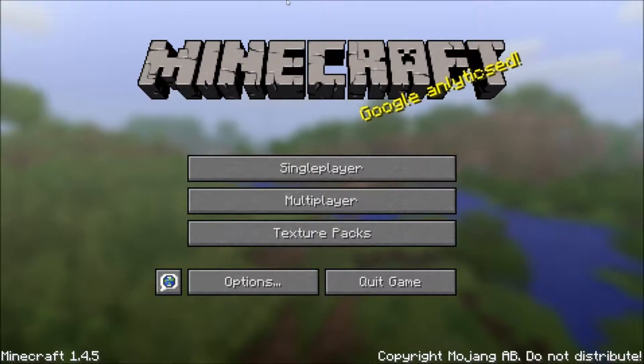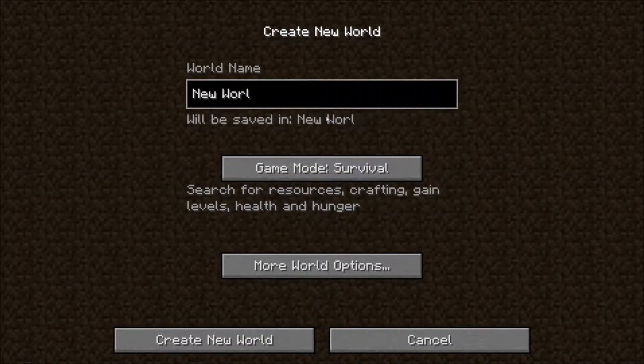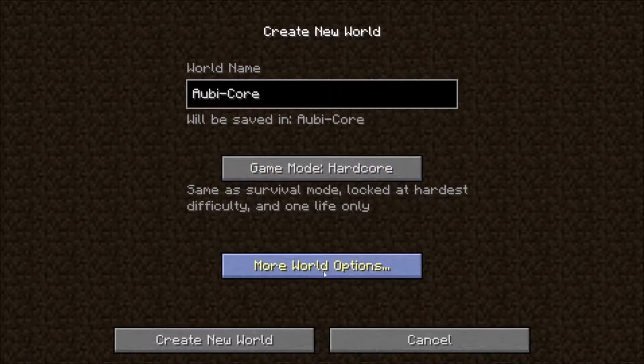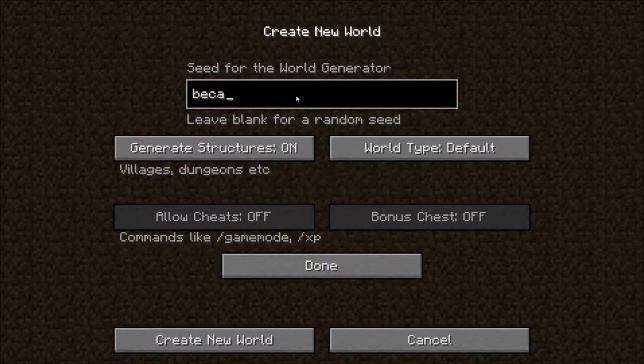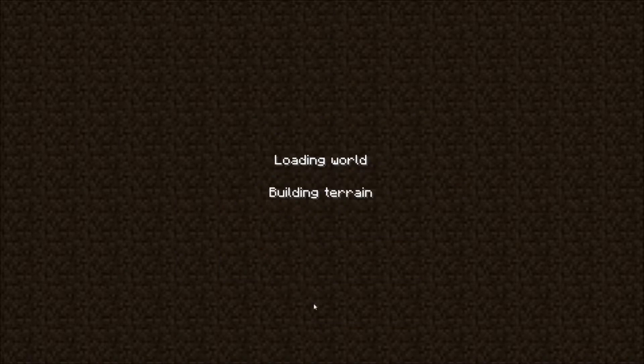Hello everybody, welcome to Minecraft — Aubinator's version of the Hardcore play. We're not just going to make this Hardcore, we're going to make it Aubicore, because Hardcore isn't hard enough. We'll just make a default, generate structures on, because the general goal for this let's play is to get to the end — so let's see if I can do it.